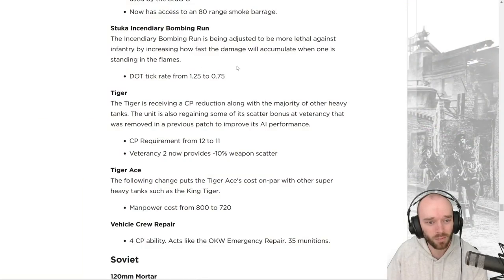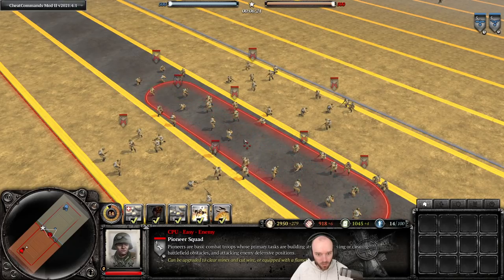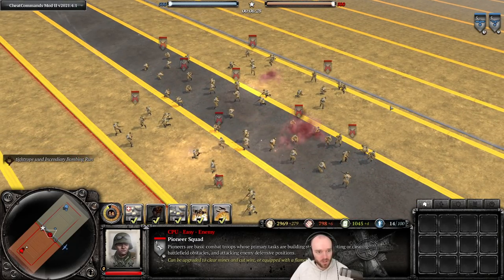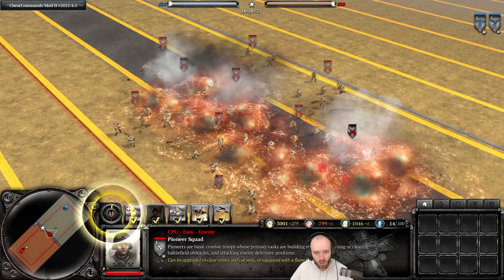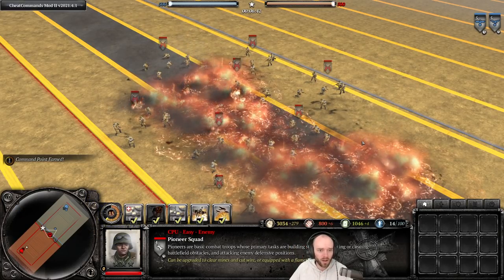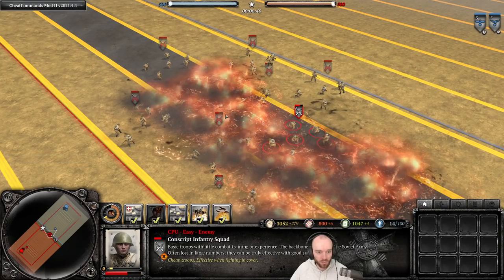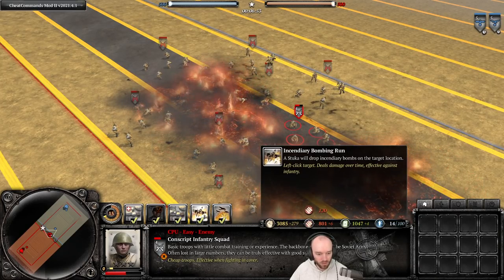The Stuka incendiary bombing run is being adjusted to be more lethal against infantry by increasing how fast damage accumulates. The damage-over-time tick rate goes from 1.25 seconds down to 0.75 seconds — a significant DPS buff. Testing against conscripts at 120 munitions: the shells do substantial damage on impact and the flames afterward are very, very damaging. It comes in relatively fast and looks pretty decent overall.